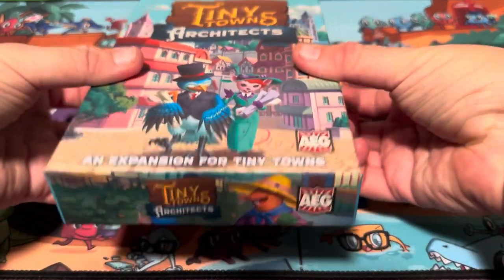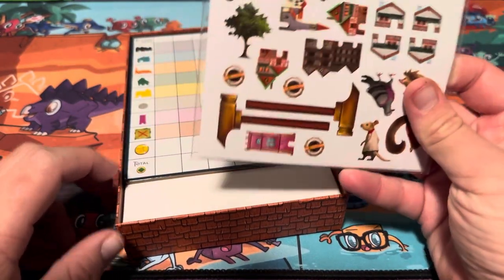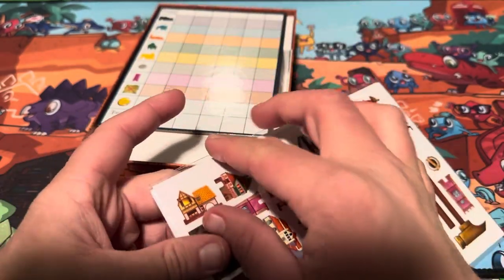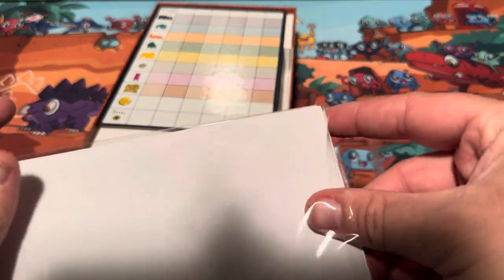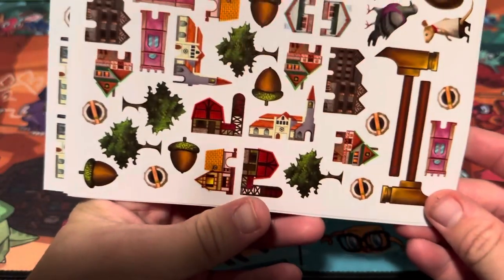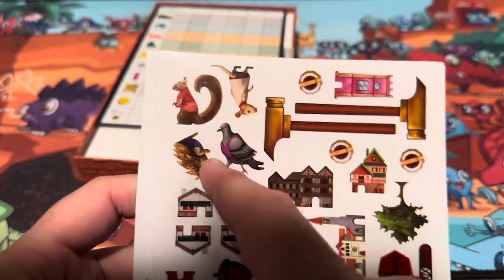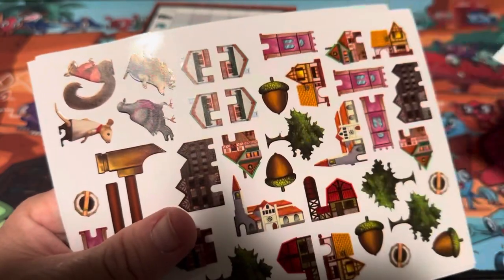So let's see what's in the box. We've got the rulebook, and then these are stickers — I think for the whole game, for the base game too. Glad I never got stickers for Tiny Towns before because I didn't realize they were included. We've got stickers for meeples, for the buildings, the hammer, and the acorns. And we've got stickers for the Villagers expansion: the squirrel, the bird, the hedgehog, and the mouse. That's cool — lots of stickers!